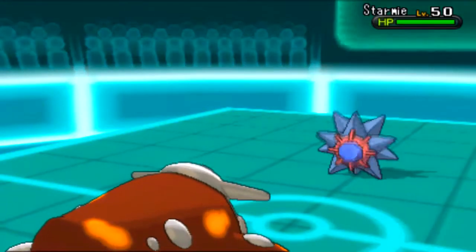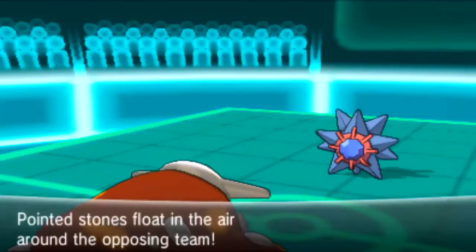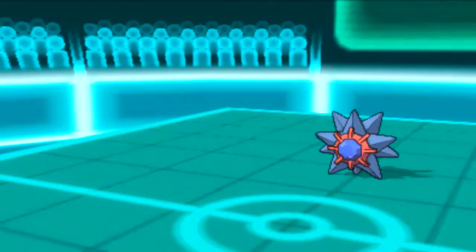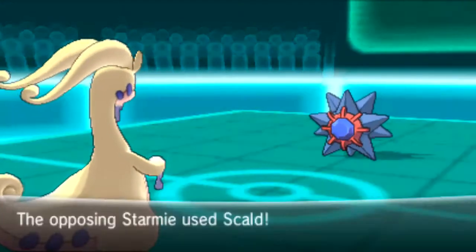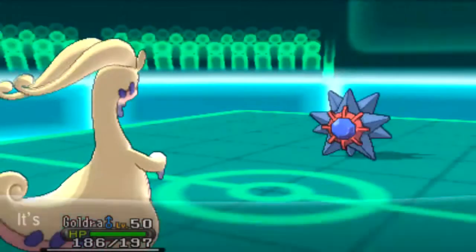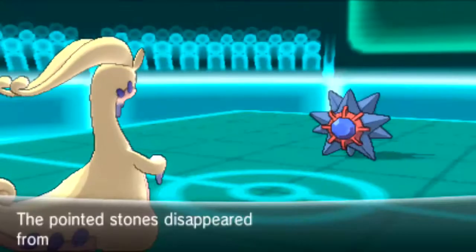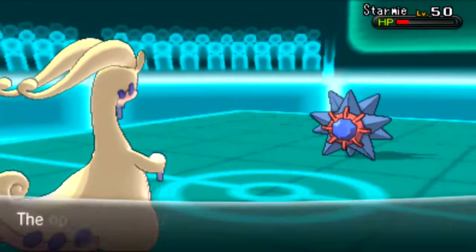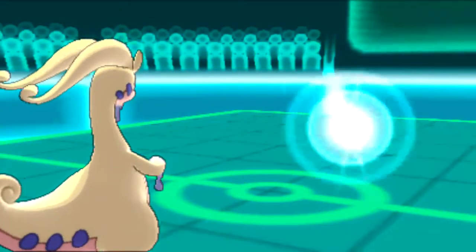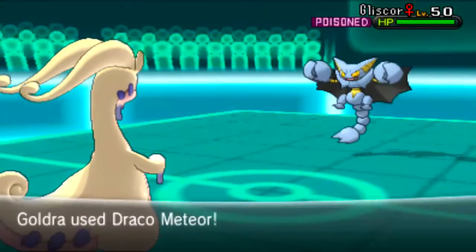He switches out, revealing that it doesn't carry Hidden Power Ground. He's actually going straight into his Starmie, predicting the Rocks. I can play around it — I can force him to spin. So I'm going to get the free pivot switch into my Goodra. They actually go for Scald; thankfully it doesn't get the burn. I'm going to predict the Rapid Spin now and go straight for that Power Whip — hit this thing with a whole lot of damage. It's unstabbed but super effective, coming from Brave Max Attack. Around 95% damage, but it does live, and the Leftovers reveals it is in fact a more defensive variant of Starmie.